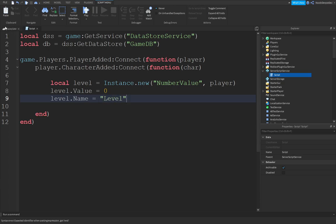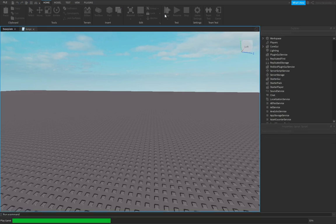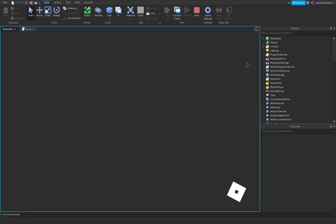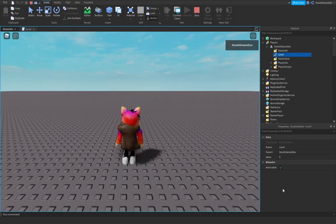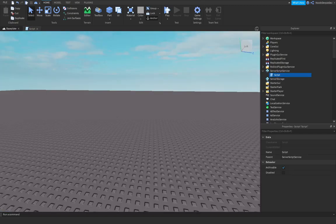So if you play your own game, we can go into Players, and you can see a 'Level' value over here. You can do 999 and you have it. It's not confusing — it is just easy overall.